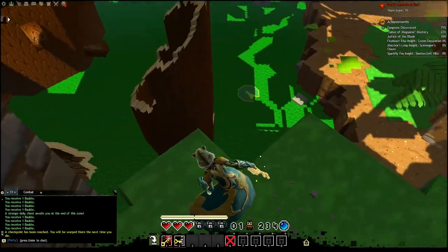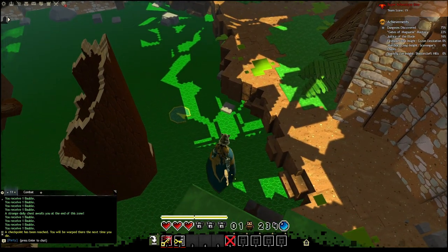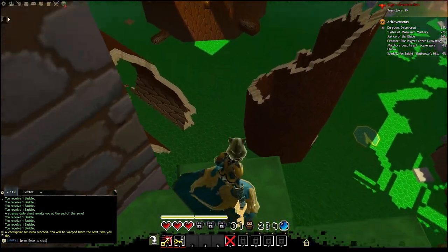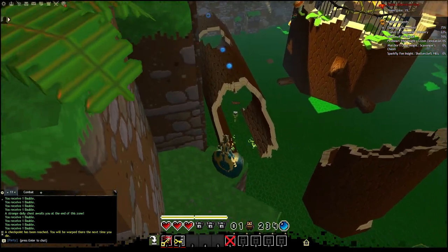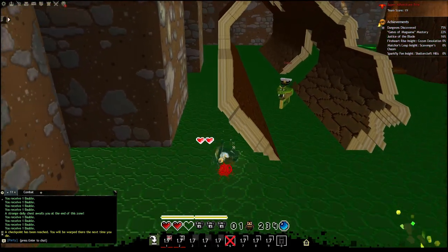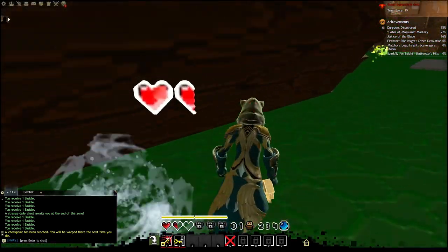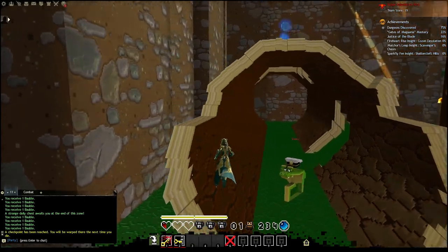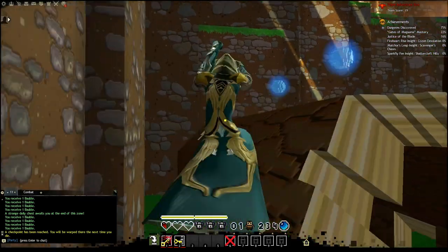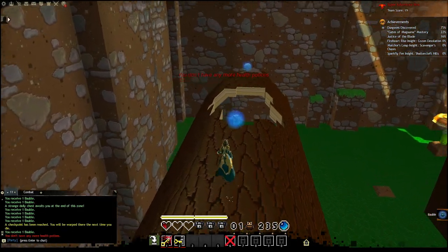Alright, there's the cage. I don't see any chests. So we gotta go right there because it's an easier way. We're taking health damage — we need to cure up for this and I have no more health.